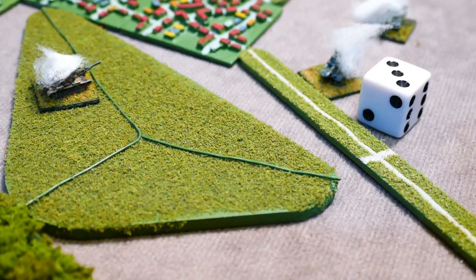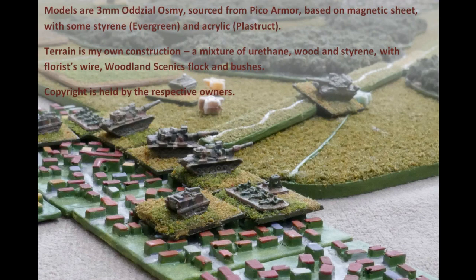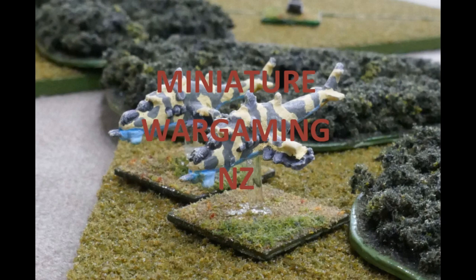That's the end of part one of the Holdfire and Overwatch example. Look out for part two coming soon. This video has been put together by Richard at Miniature Wargaming New Zealand. A Fistful of Toes 3 is a set of miniature wargame rules for modern mechanized warfare from 1915 to 2015, written by Ty Beard and Paul Minson. There's an official website and a Facebook group. If you like the video, press the thumbs up, let me know what you think in the comments, feel free to subscribe, and press the bell to get notified when a new video is uploaded.